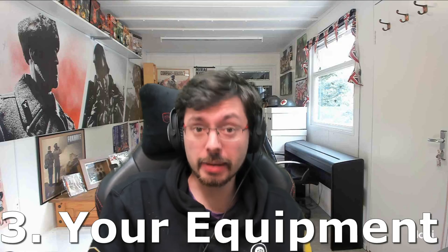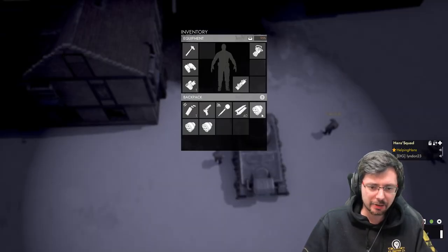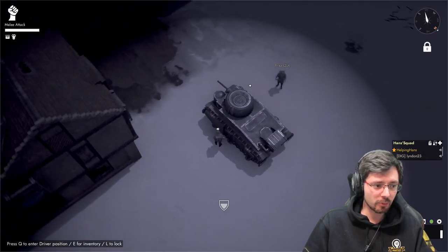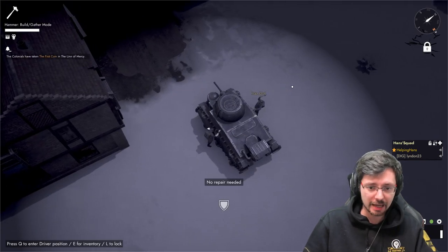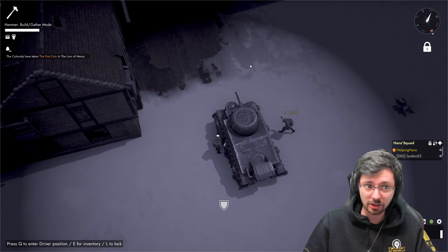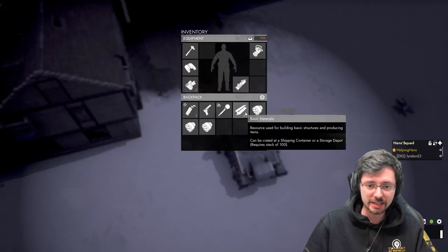Number three: your equipment. You'll always want to have a gas mask with at least a couple of extra filters, and always carry your hammer and beamers so that when you take damage you can jump out — once it's safe — and repair the vehicle. You never really want to be carrying a primary weapon because that takes up too much weight; save that weight space for beamers.